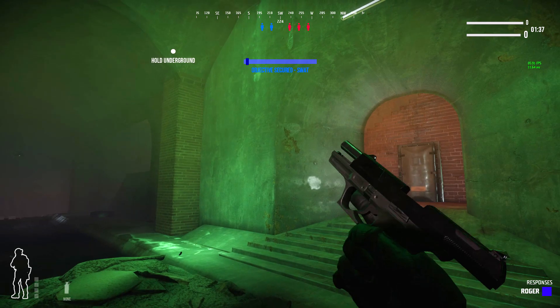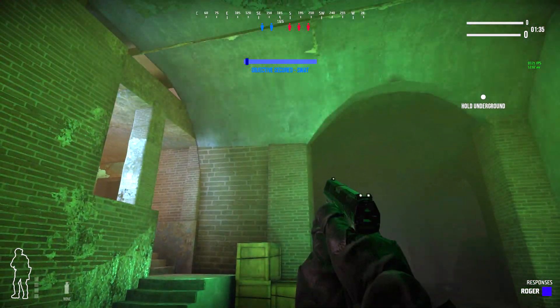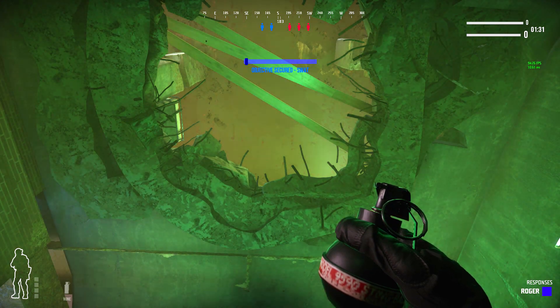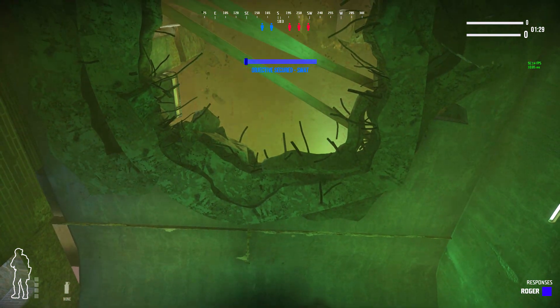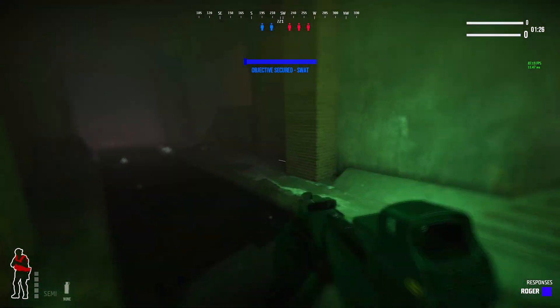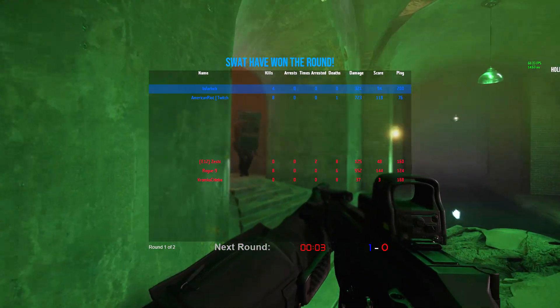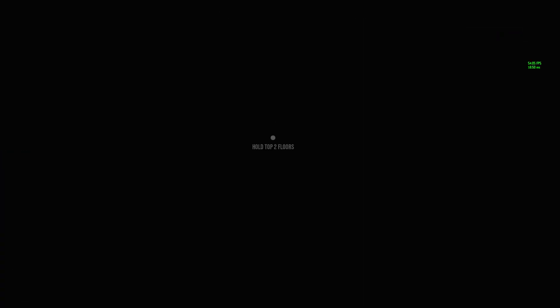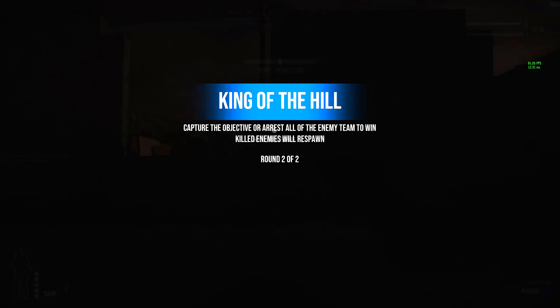I personally think recoil should be reduced just by a tiny bit, otherwise there would be no reason to use automatic fire at all. There needs to be some balance between realism and fun. Also, the reload animations are way too fast — you're supposed to be nervous and do things a bit slower. I think reload animations should be extended by about half a second to a second. The developers could use this for weapon balance, as an extra 100 milliseconds to reload can mean a lot in first-person shooter gunfights.